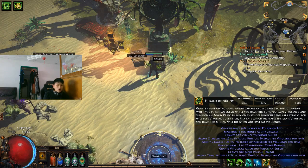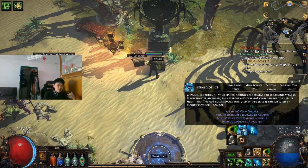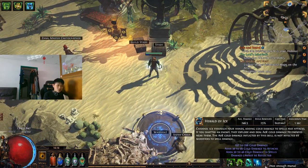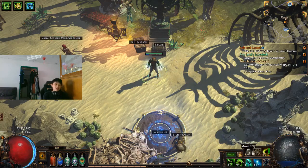For our auras, we're running Herald of Agony and Herald of Ice. Because we are running crit, having cold damage is very good — we can shatter enemies. With Herald of Ice, it starts to spread the cold damage, so you can shatter a lot of enemies at once.